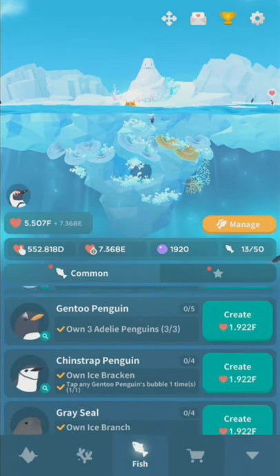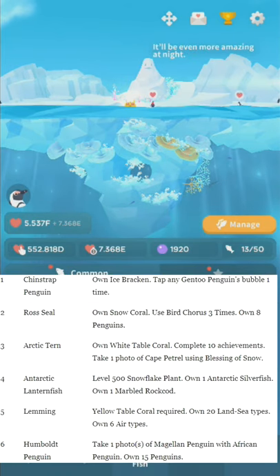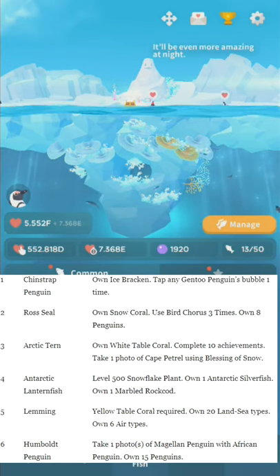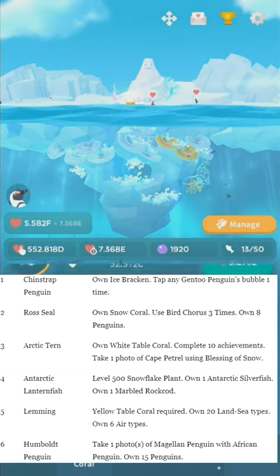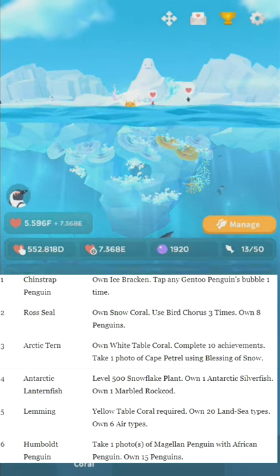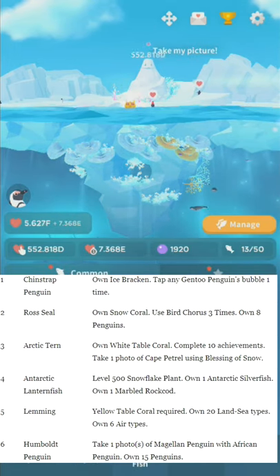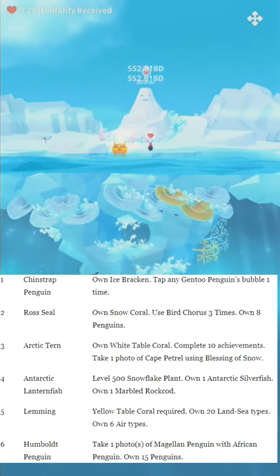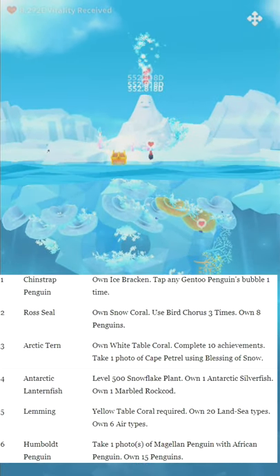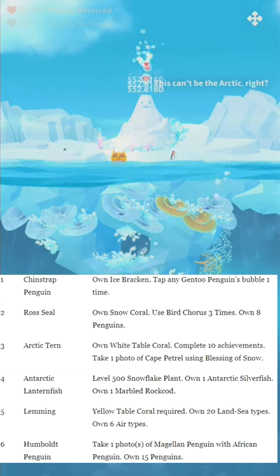Chinstrap Penguin is the very first one. Own Ice Bracken — that's a coral — then tap any Gen 2 Penguin's bubble one time. If it says own some weird creature or something, odds are it's either a coral in the coral tab, or it's another fish in the fish tab, or it's another hidden fish. If you don't know what something is, just look it up and look through the menus.